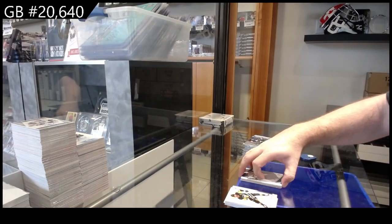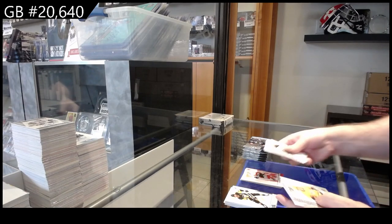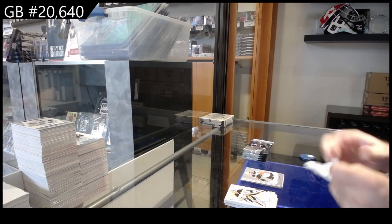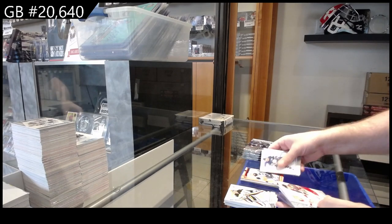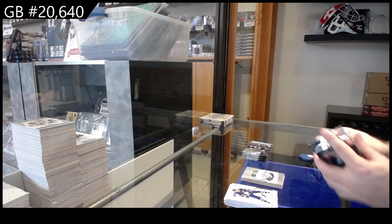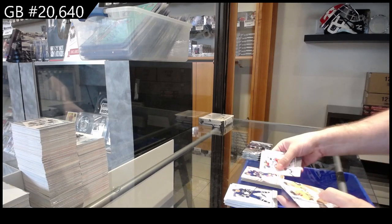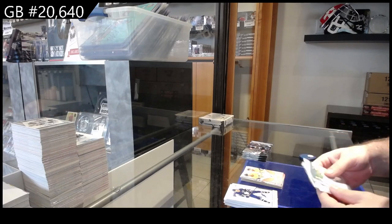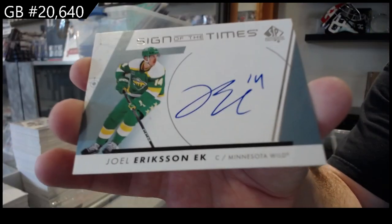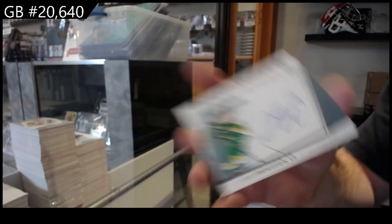I'm going to guess we open up a patch auto of Matthews in the next one. Red of Lundell for Florida, Top Rookies of Parsonin for Nashville, and a Pageantry of Regenda for the Ducks. Red Future Watch of Chisholm for Winnipeg, Kachuk and Stutzle for Ottawa Collabs, and an Ottinger for Dallas Pageantry. Cousins Buffalo red, Collabs of Stone and Eichel for Vegas, and a Sign of the Times for the Minnesota Wild — Joel Eriksson Ek.